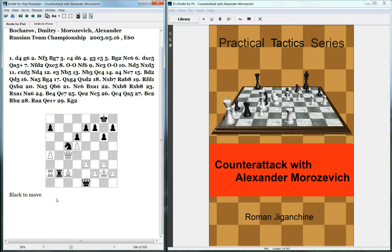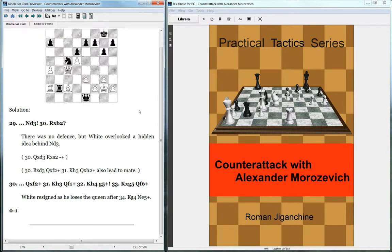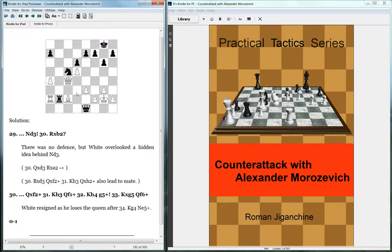That seems pretty okay for us — we're going to win the exchange. So let's see what Morozevich actually played. He played knight to d3, a nice shot. Now if queen takes d3, then rook takes — we have to visualize here: if bishop takes, then queen takes with check, king h3, queen f2, and mate.